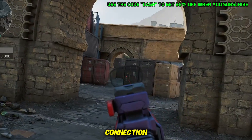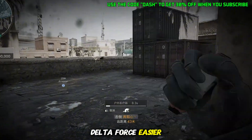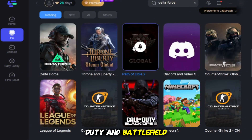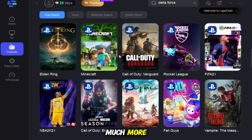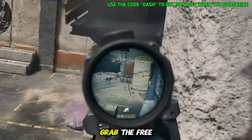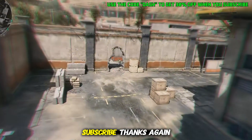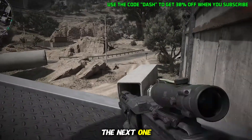So instead of just fixing your connection, LogoFast adds all these extra features that make Delta Force easier, smoother, and a whole lot more fun to play. And that's not all — LogoFast supports thousands of PC and console games, from Call of Duty and Battlefield to Fortnite, Valorant, Apex, Counter-Strike, and much more. So no matter what you're playing, LogoFast has you covered. Want to try it out for yourself? Grab the free trial using the link in the description or pinned comment, and don't forget to use the code DASH to get 30% off when you subscribe. Thanks again to LogoFast for sponsoring today's video, and I'll see you guys in the next one. Until then, take care and happy gaming!